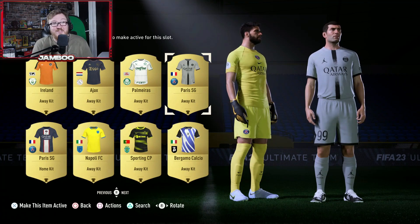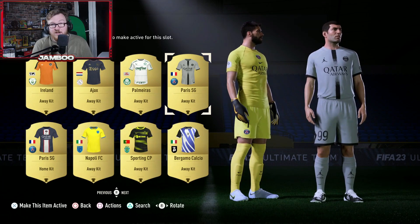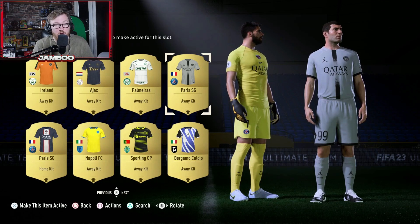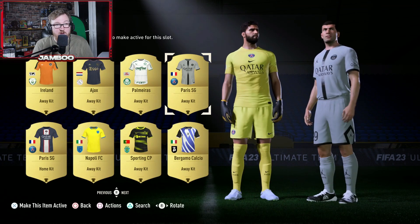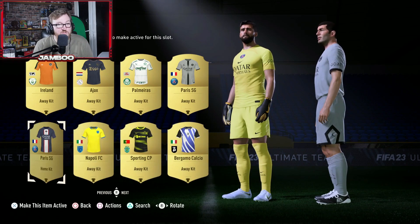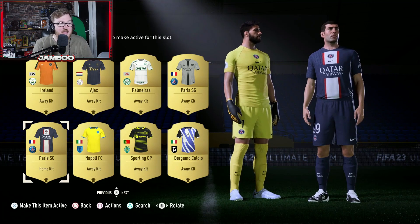If you're looking for nice looking kits, PSG are just banger after banger. Some of the merch they release in real life is just crazy good. I absolutely love this one — sort of like a grey, black-blue pattern going on as well. I really, really like that one, I think it's just really clean. And that moves us on to the home one as well, which you just can't go wrong with. I love the white and red going over the blue, and the sponsor doesn't look too bad either.